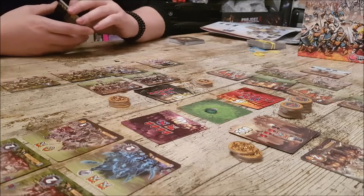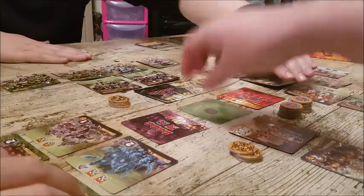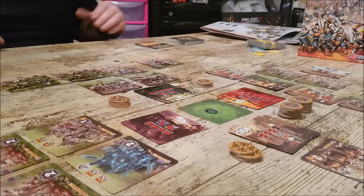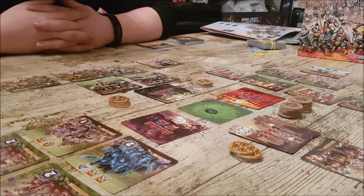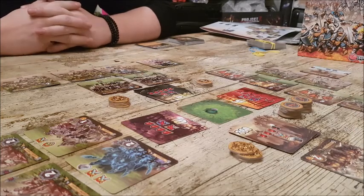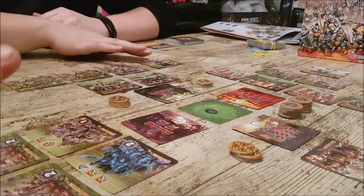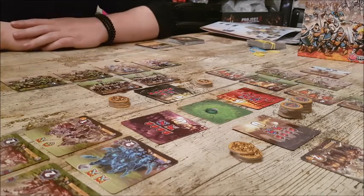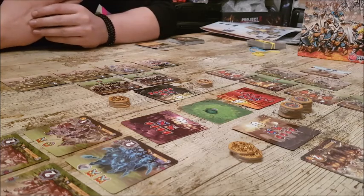Everything that you killed goes onto the hill, and then we start a new round. The game lasts four rounds and the person with the most victory points wins. It's literally: play your initiative card, summon your reinforcements, and the person with initiative gets to spawn everything and attack before anyone else has spawned — you get to murder people early.